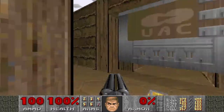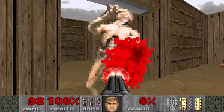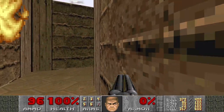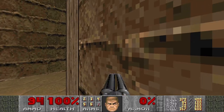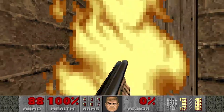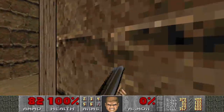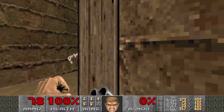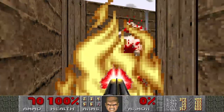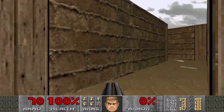Aha, there it is. So these little things... I'll try to do this map just with this shotgun, because that was the way it was designed. I was lucky to get away with that. Also lucky to get two in one. So those little things in the ground, they tell you which way to go.